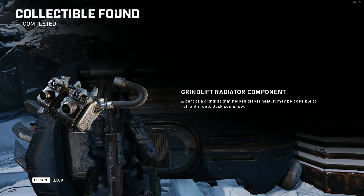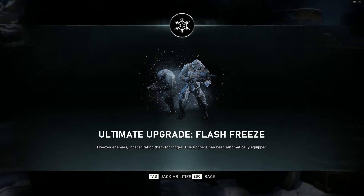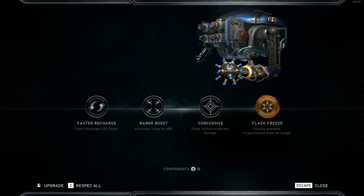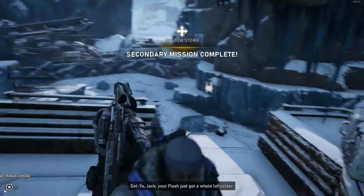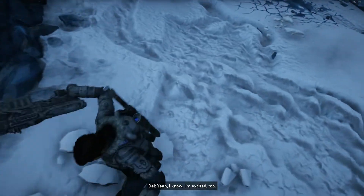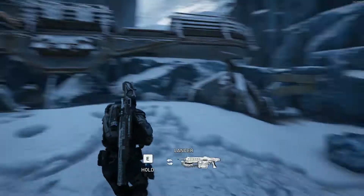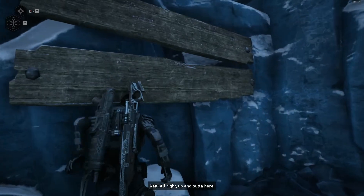It may be possible to retrofit it onto Jack somehow. Ultimate upgrade: Flash Freeze — freezes enemies, incapacitating them for longer. This upgrade has been automatically equipped. We got it — nice. That's awesome. Man, that part was hard and so rewarding to beat. Oh, that was fun. That was so fun.